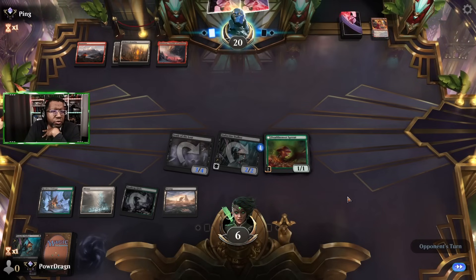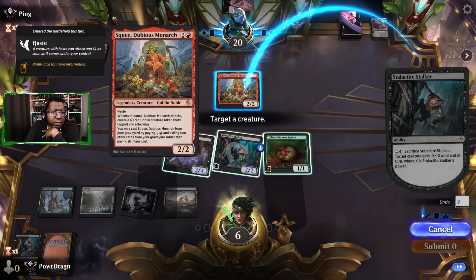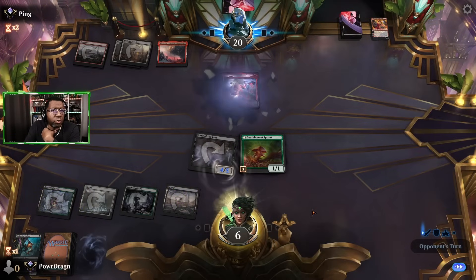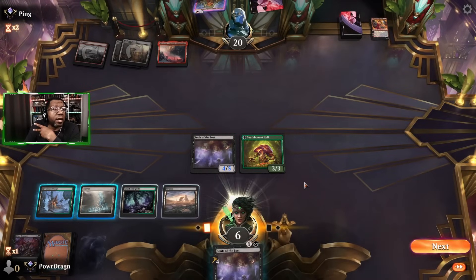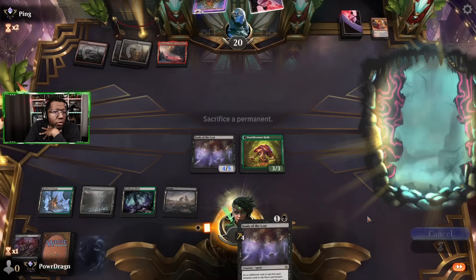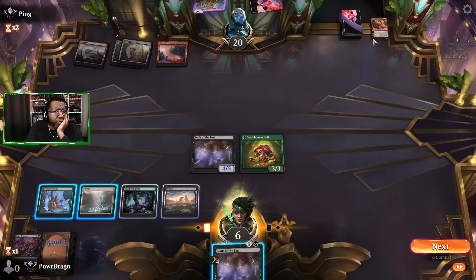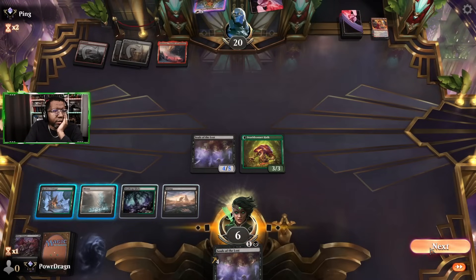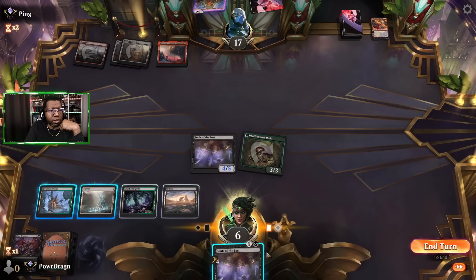We can get to three things in our graveyard automatically for Death Bonnet Sprout by doing this. Yep, extracts power. Don't even let that attack — they can try again next turn, but we can remove it next turn. I need something to discard to this or sacrifice to it. We're at six. We're gonna attack for three and then get rid of that.